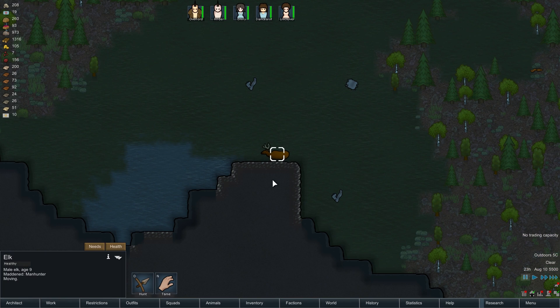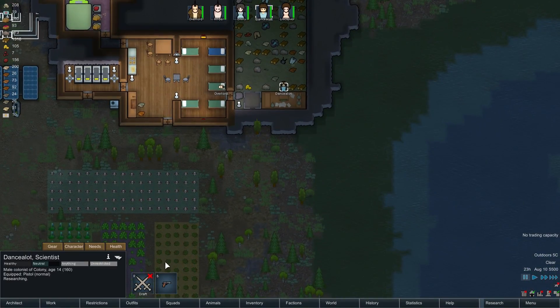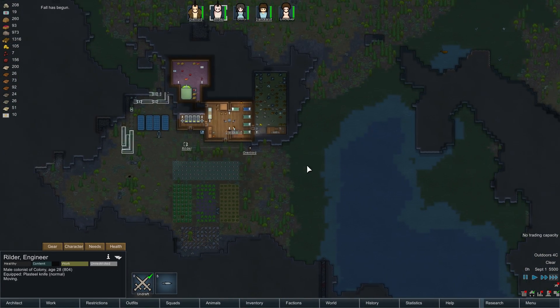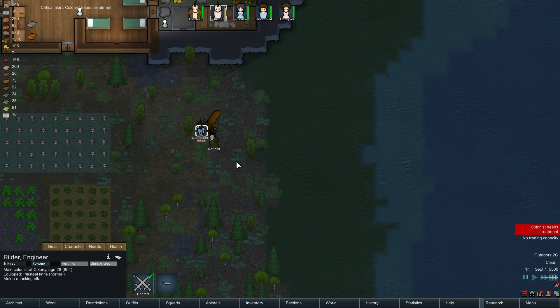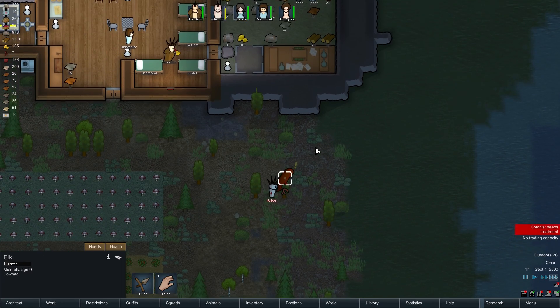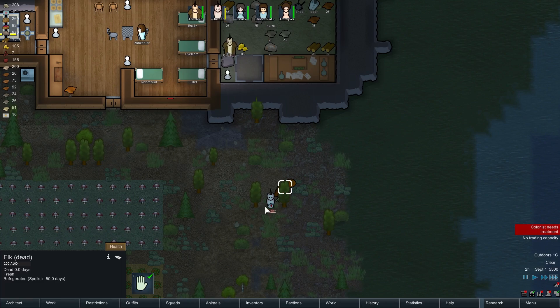Where is this mad animal? We've got an elk that's mad? What have we done to you, elk? I don't approve. Dancelot, you're drafted. Overlord, you're also drafted. Wilder, drafted as well. Come hither, elk — come fight me. Okay, elk is actually fighting me. You guys can go kill the elk. You actually got hit? It's just a bruise, it's fine. Brought this on yourself, elk.